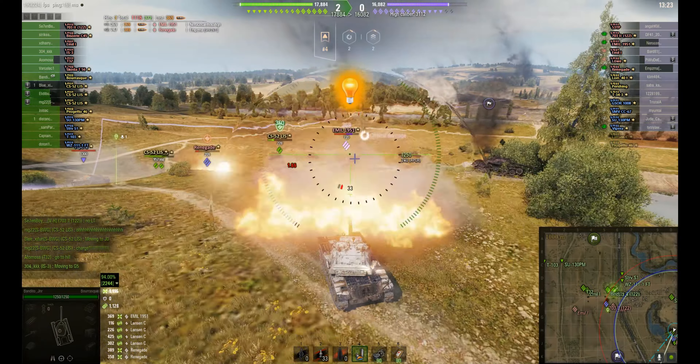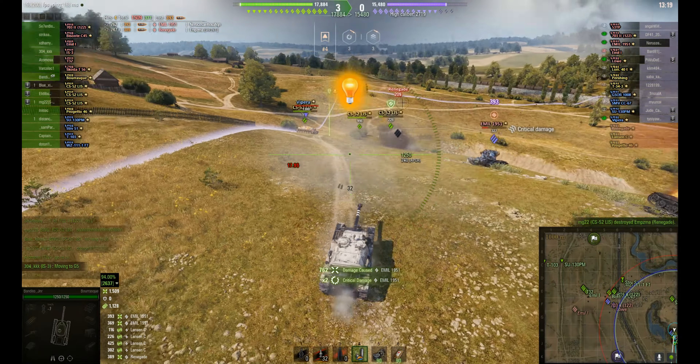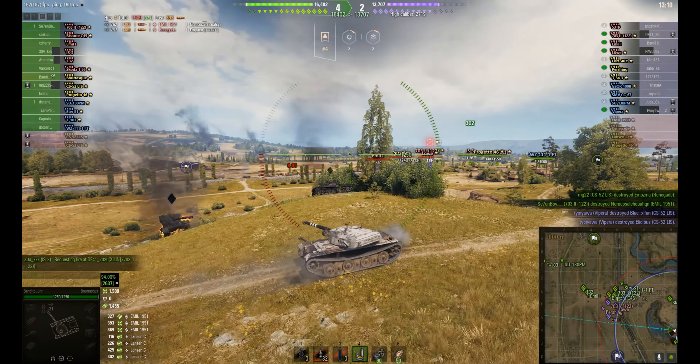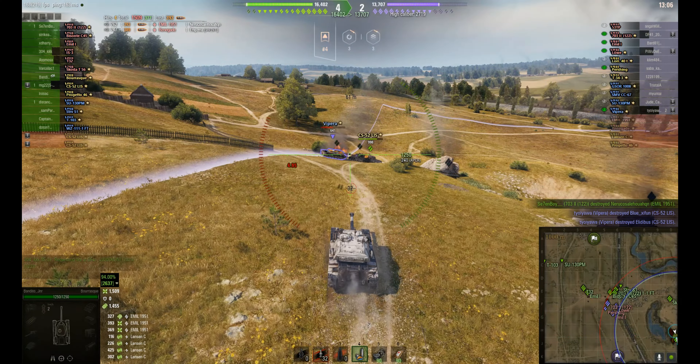Nice jump there, clears the railway carriage. You need to have a bit of speed to do that — if you do that in every tank you'll just hit the railcar of course. Heading to the hill, but taking up an early position here to spot tanks crossing.